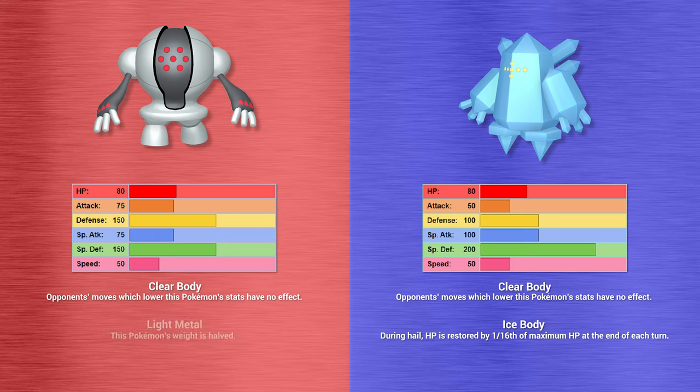No Retreat from Regigigas — since it can't escape the battle anyway, it increases its attack, defense, special attack, special defense, and speed by one stage each, which will help even more when Slow Start wears off. Registeel starts the next turn going for Acid, while at plus two speed and plus one attack. Regigigas goes for Zap Cannon but misses. Regice uses Rock Polish, increasing its speed by two stages.